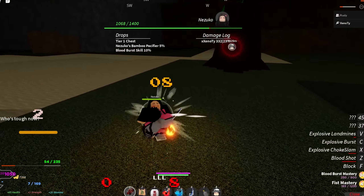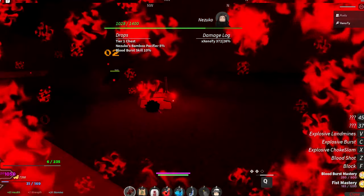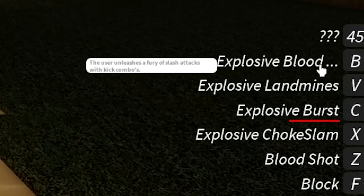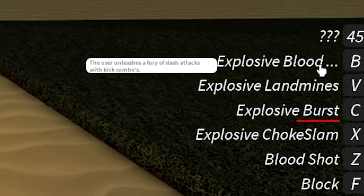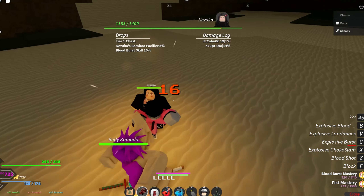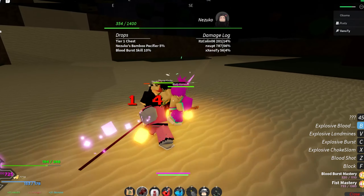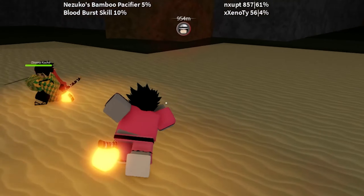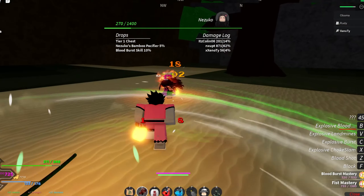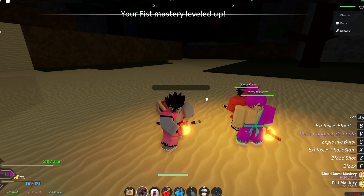I've already learned some crazy combos off-screen that you guys don't even know how good they are — it's ridiculous. We unlocked another move: Explosive Blood. The user unleashes a fury of slash attacks with kick combos. Let's test it out — that's pretty nice, better than nothing.